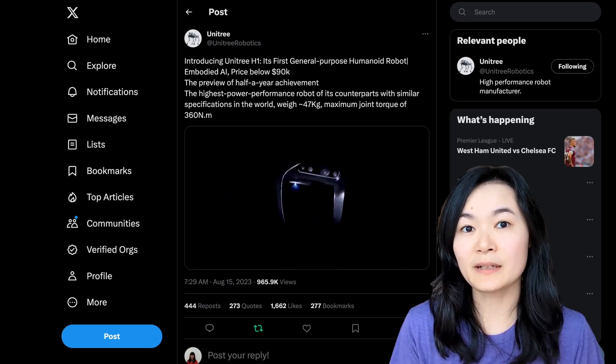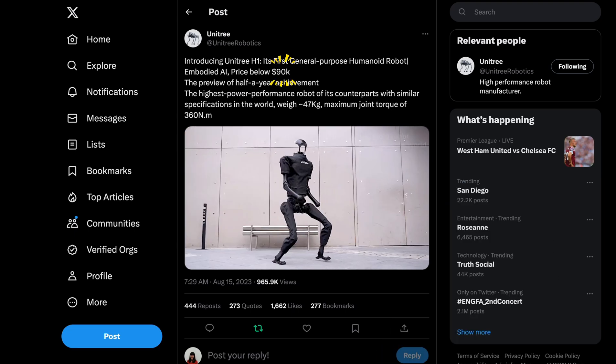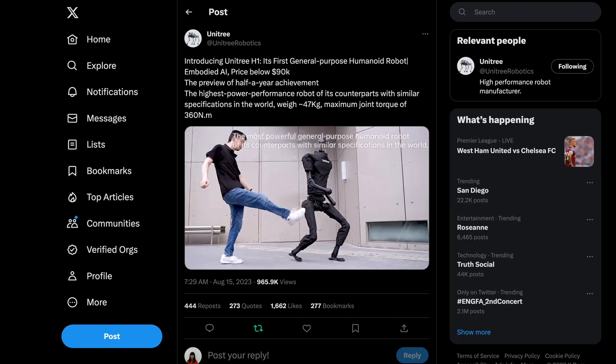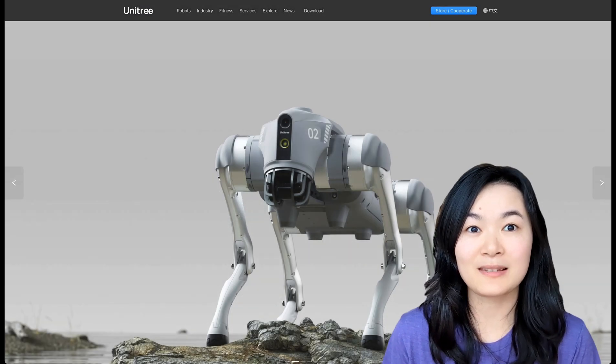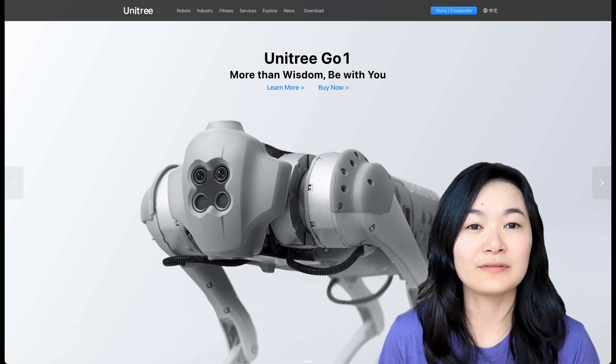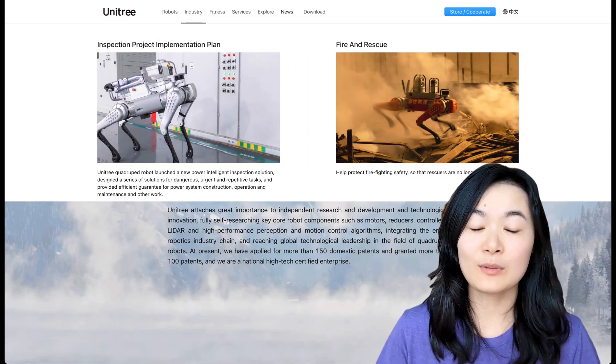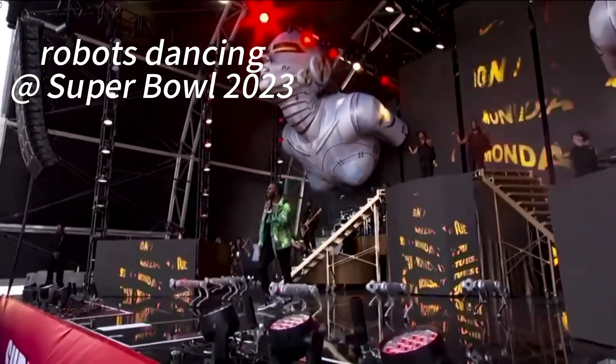Unitree released a general-purpose humanoid robot priced below $90k, which is a really good price for this impressive robot. This is my first time hearing about this company — it's a Chinese company founded in 2016. They offer various kinds of robots used in inspection, fire, and rescue, and they were showcased in the Winter Olympics and Super Bowl.